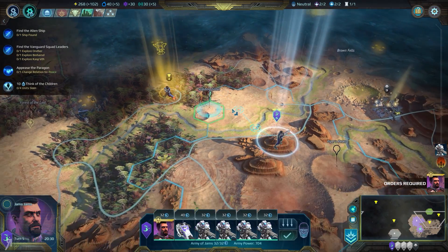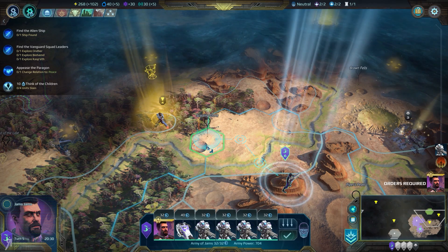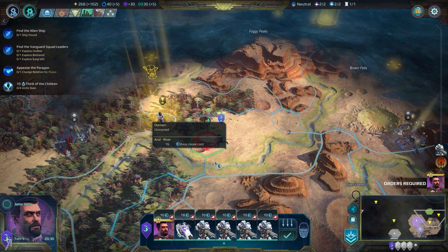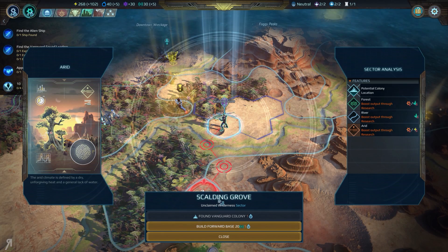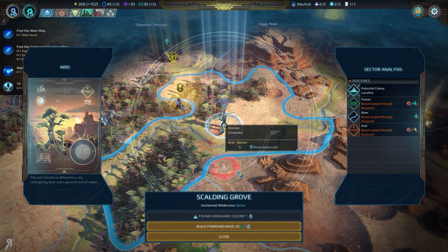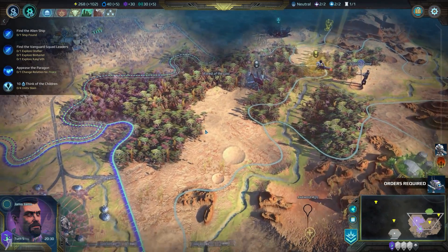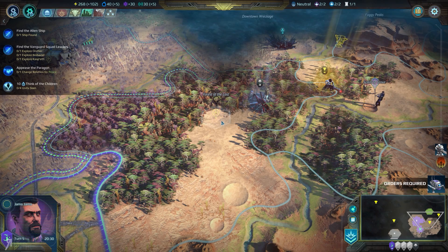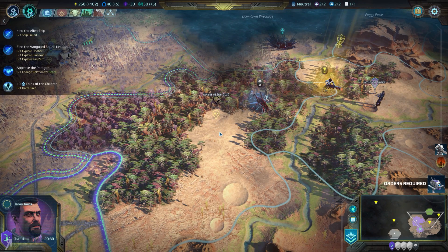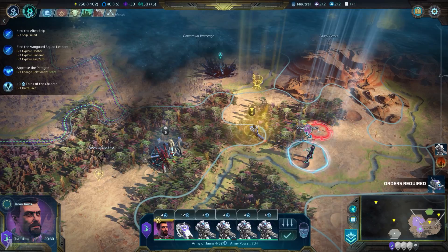This is our opponent right here. We're going to have to attack him. You can build forward bases if you don't have your current outpost connected to that particular zone. So for example, if I had a connection here and I created an annex...